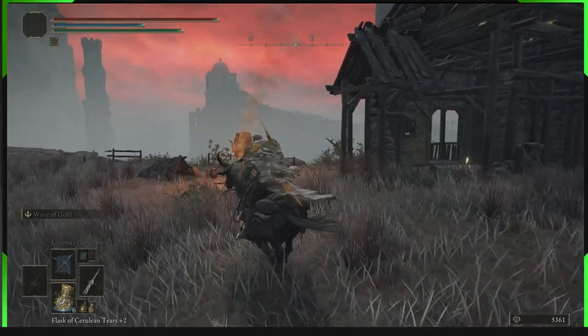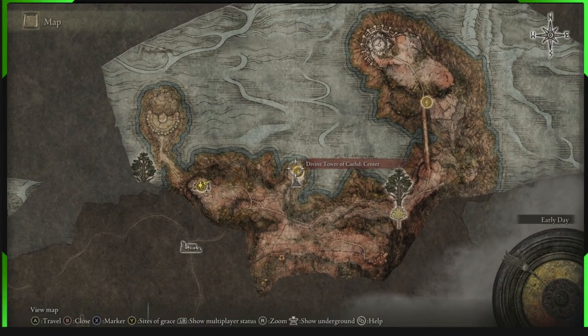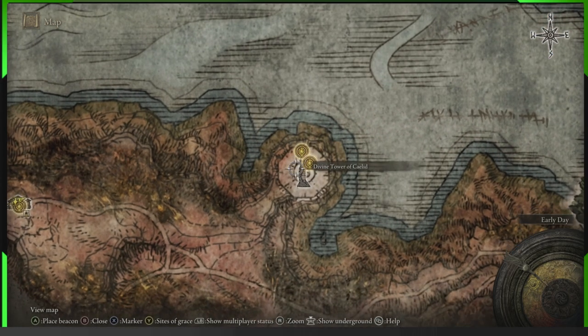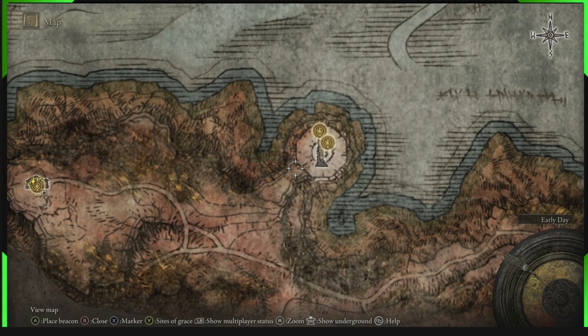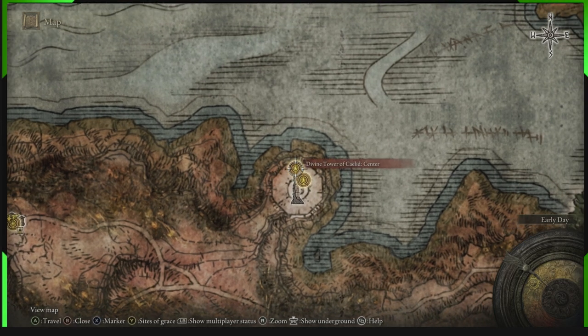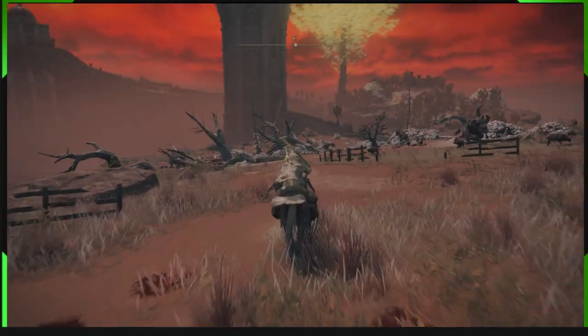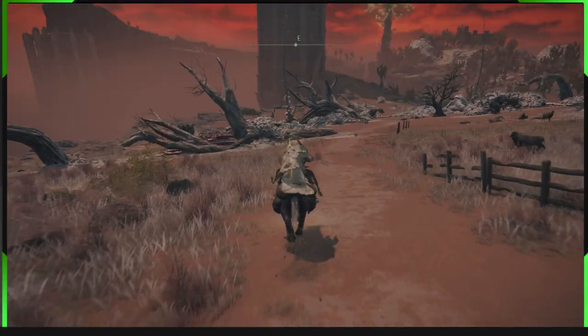From this isolated merchant right here, we want to head straight over to here, the Divine Tower of Caelid. We're going to come to here, jump over onto it, head up some ladders, around and around the side, and into here. We're going to head straight this way because it's right there — there's the tower, right there.